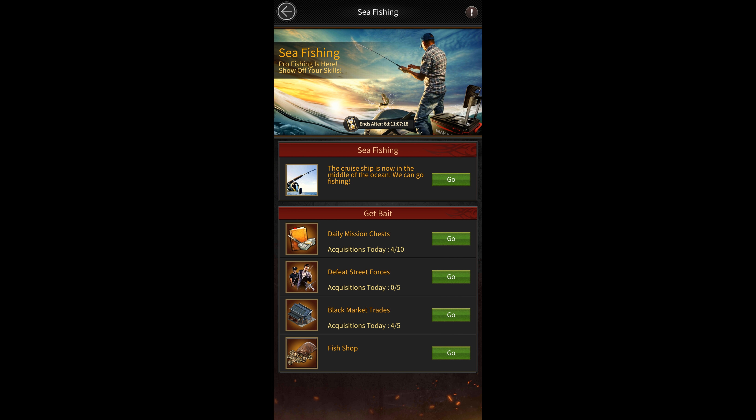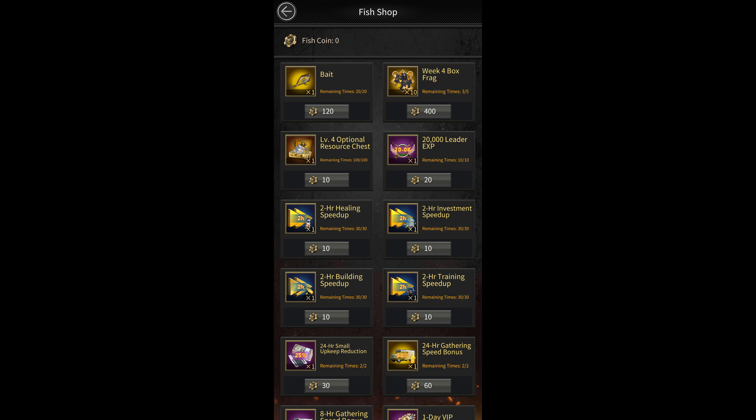During this event, you're required to collect fish bait to play the fishing minigame. You can collect up to 20 baits daily — 10 from daily mission chests, 5 from street forces, and 5 more from the black market. You can also buy up to 20 extra baits in total from the fish shop during this event.